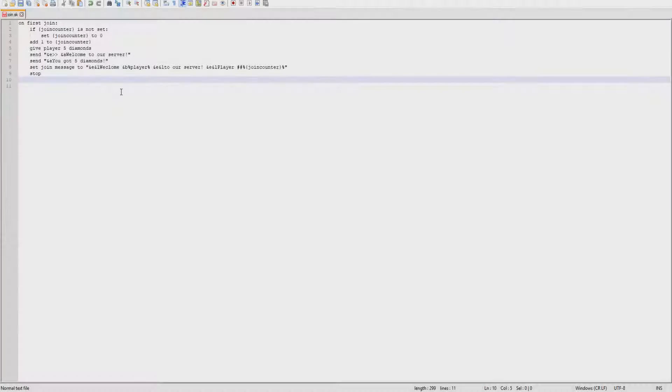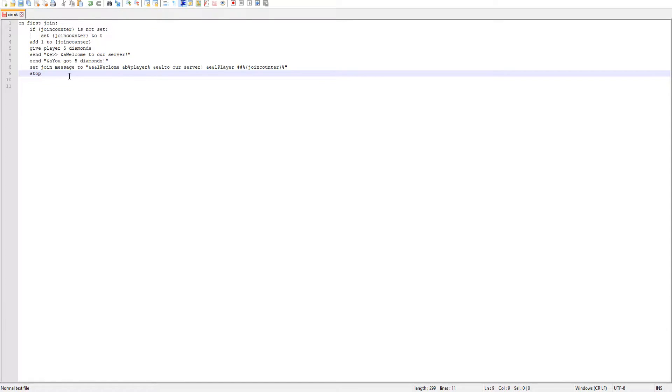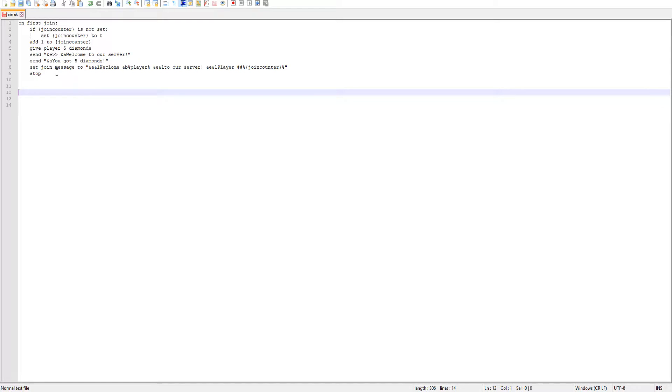So let's get right into it. Here is our code from our last episode — if you guys missed it, it will be on the card on the top right-hand side of your screen. Basically what we did was an on-join counter, go check that out if you missed it. We're going to be using the on-join event for this code as well, and this is going to be the last one using the on-join event system — next episode we'll dive into something else.